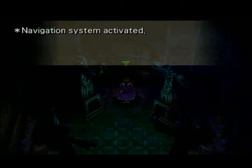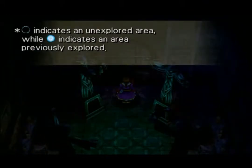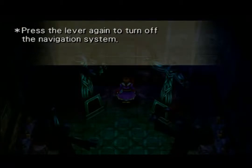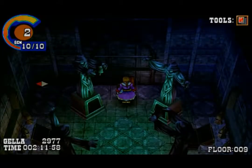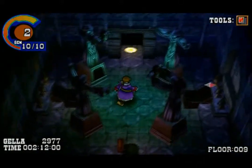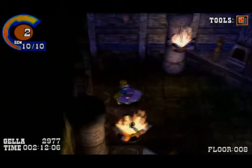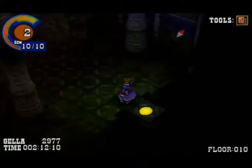'Navigation system activated. A filled circle indicates an explored area, while yellow indicates the last area explored — use these symbols to navigate your way around the ruin. Press the lever again to turn off the navigation system.' We'll leave it on. It really isn't that useful since most of the dungeons aren't too maze-like early on, but whatever.